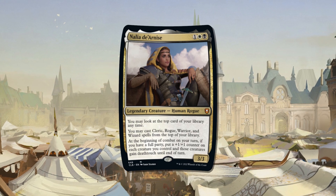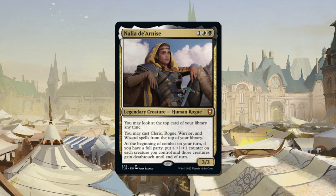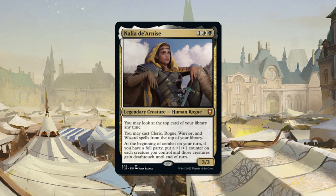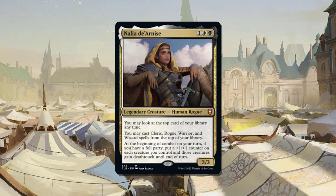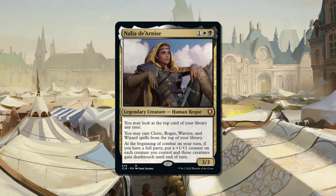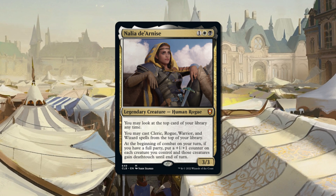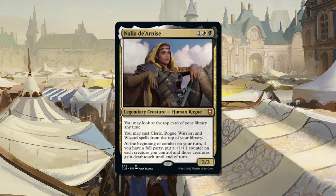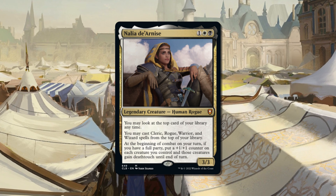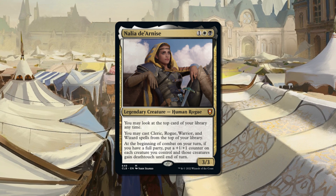Now let's see if we can't catch Nalia's eye from across the dance floor. Nalia de Arnas is a 3/3 legendary creature — human rogue — for 1 generic, 1 white and 1 black mana. She reads: you may look at the top card of your library any time. You may cast Cleric, Rogue, Warrior and Wizard spells from the top of your library. And at the beginning of combat on your turn, if you have a full party, put a +1/+1 counter on each creature you control and those creatures gain deathtouch until end of turn.